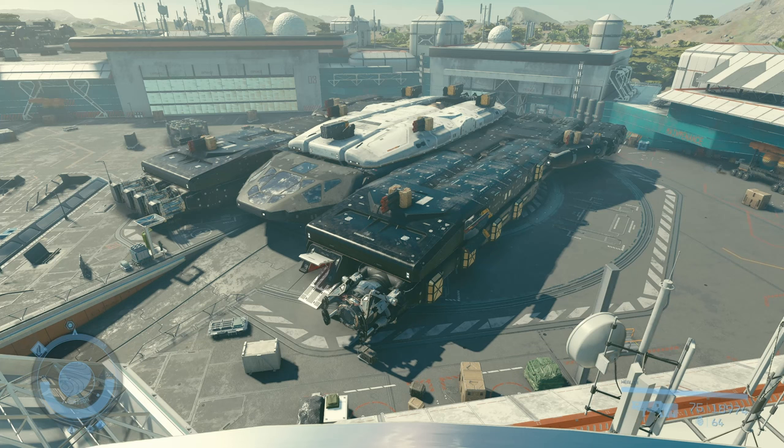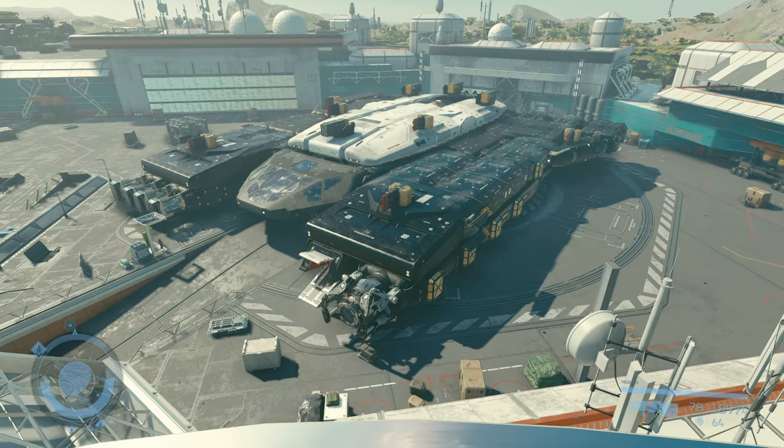All right, I present to you the Honey Badger 3. The ship has an absolutely huge interior layout that actually makes sense, but has no ladders and has a lot of little details. Let's take a look inside.